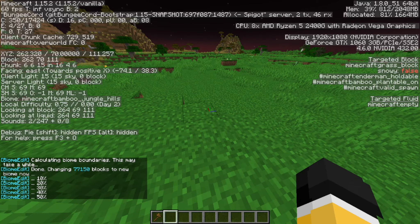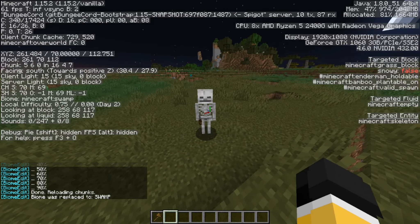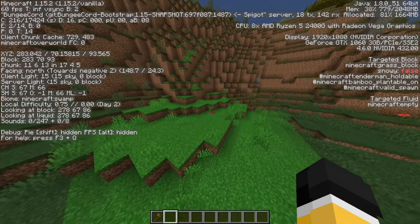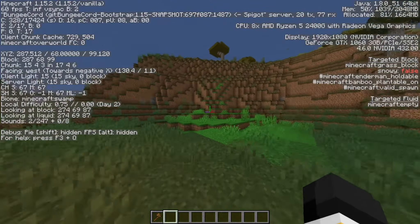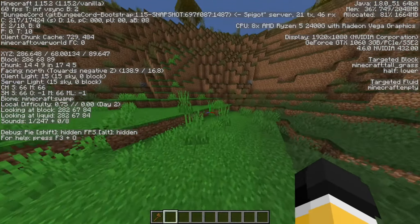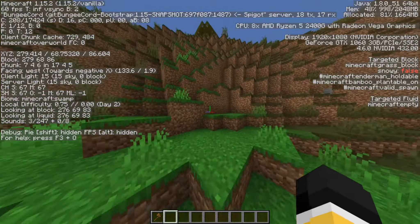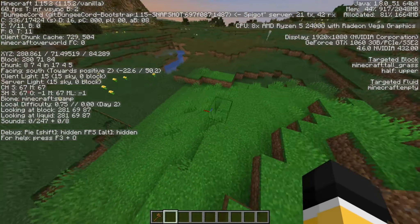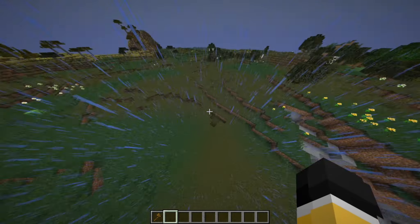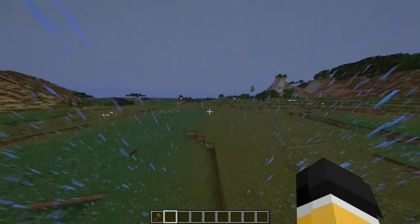Now we're going to change this to swamp. It currently says bamboo jungle hills in the top — watch that change. You just saw that, didn't you? This is pretty cool. I'm flying around and I found a little area that I think got a little messed up — it didn't correctly load. It looks really bright compared to the swamp grass, but I'm pretty sure it's just regular plains grass. It still says swamp, it's just not a swamp-like area. It looks like just one chunk. And it's not just the surface grass either — it's even changed the water down in this cave. Now since this is a swamp, this will cause slimes to spawn. As I'm saying this, a beautiful slime spawns, even though it is technically a plains biome.